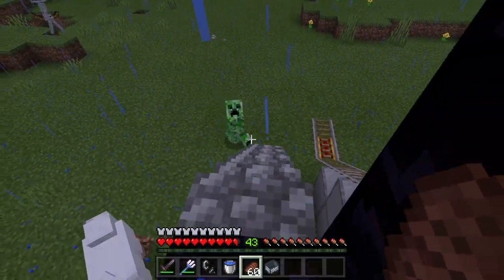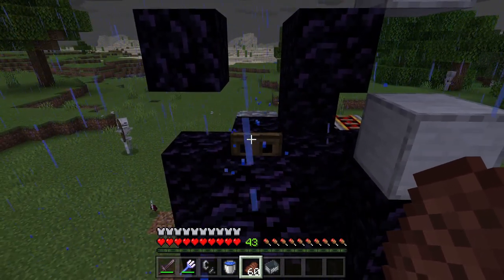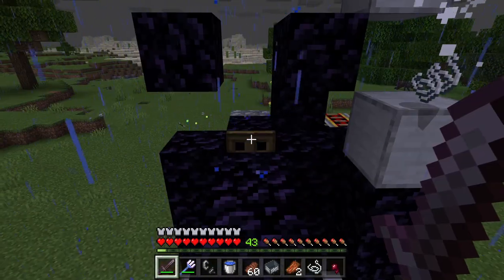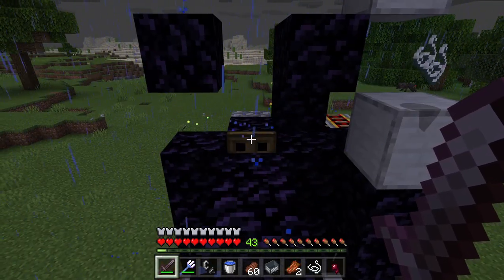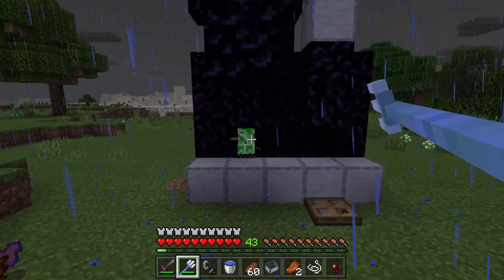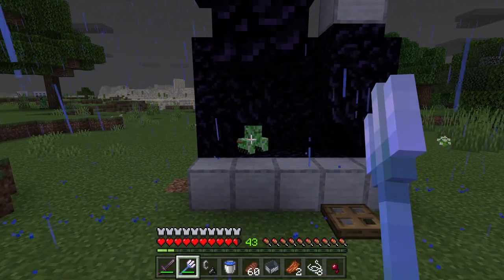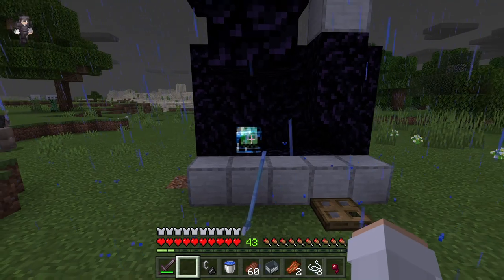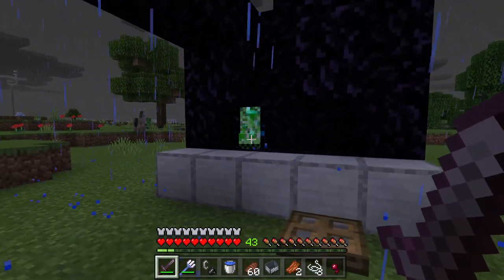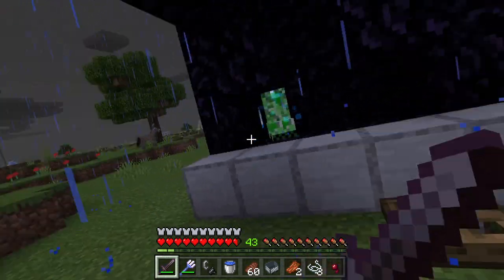Once you get to the farm, come up, make sure it follows you, then come over here and crouch down. As you guys can see, the creeper should walk right into that chamber. If it doesn't, you guys might need to punch it. After a creeper is in that chamber, break this trapdoor. Now take a trident that is enchanted with Channeling I and throw it at the creeper. If the creeper does not get struck by lightning, throw the trident at the creeper again. That should cause the creeper to become a charged creeper. If you guys are in a biome that does not rain and your creeper catches on fire, you guys can use water to put out the fire.